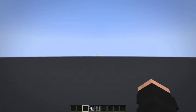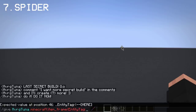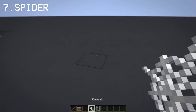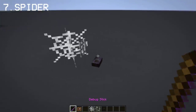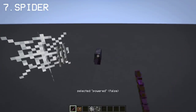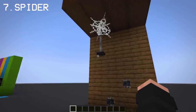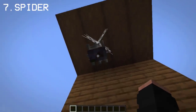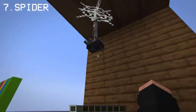For the last secret build, we'll need a debug stick and an invisible item frame. Once we have the two items, we can proceed to make the spider. The iron bars and the blackstone button will be our spider friend. Using the debug stick, we can position the button into the cobweb — and there's our spider! I also tried hanging this spider on a ceiling, which looks even better. You can also do this on a wall, but I still prefer the hanging spider.